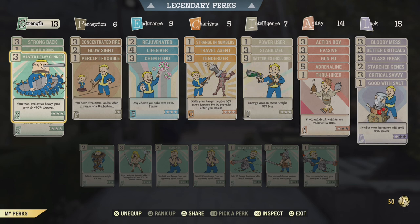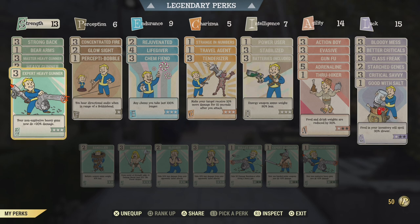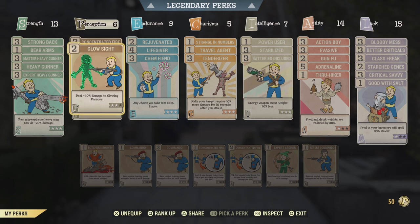These are the necessary cards you must equip: the heavy gunner perks, all three of them — Master, Heavy, and Expert. Now in Perception we have Concentrated Fire at level 3: VATS targets limbs, focus fire to gain high accuracy and damage per shot. And Glow Sights — great for daily events like Radiation Rumble.